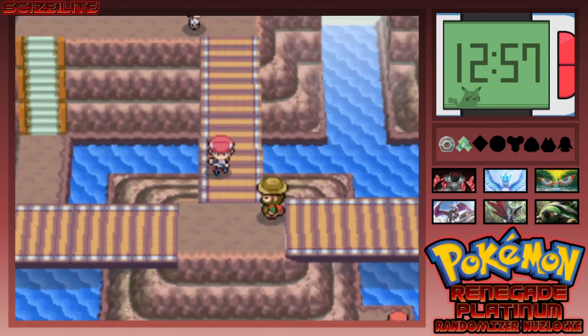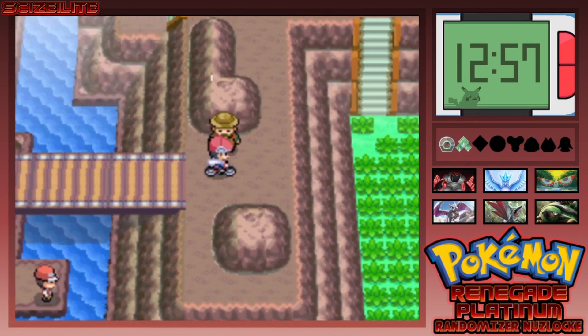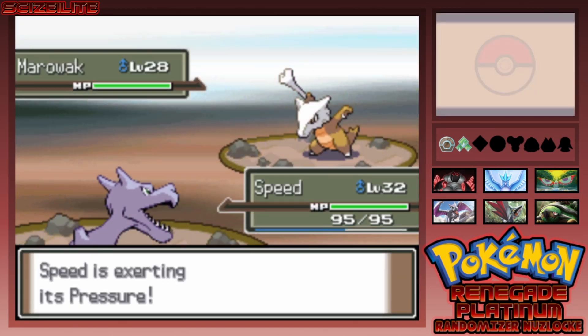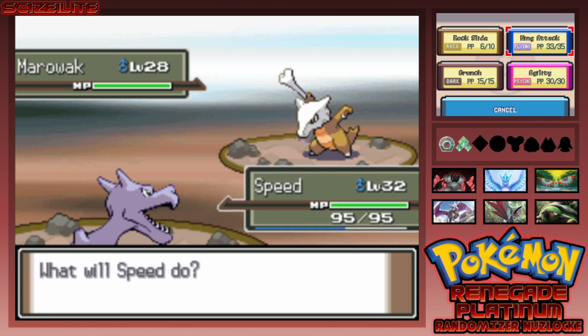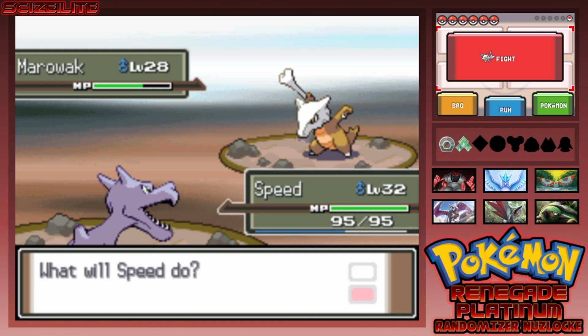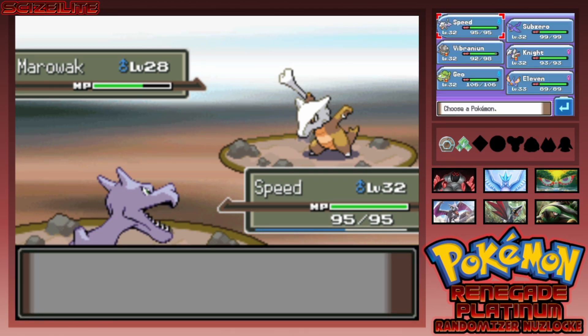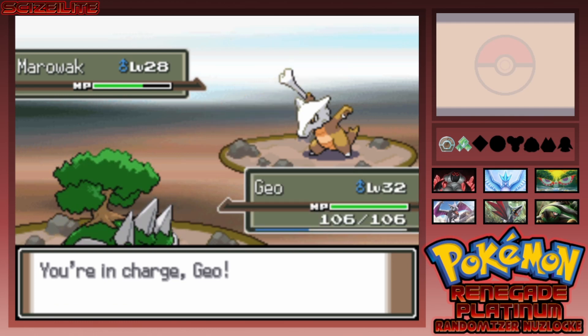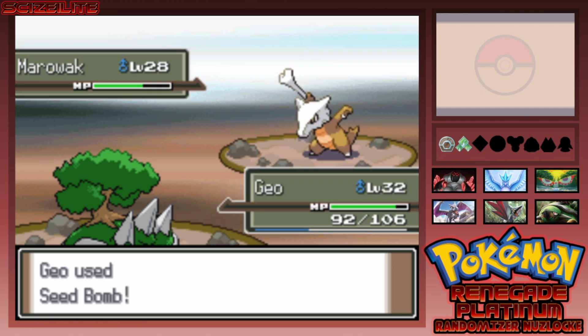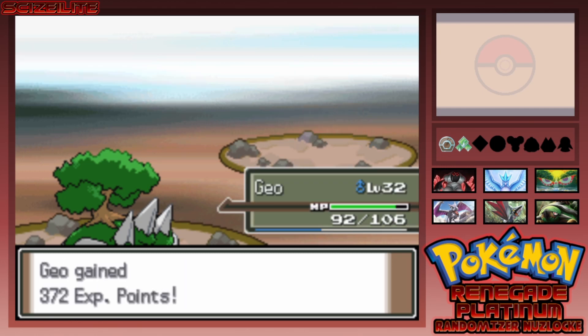Let's fight this trainer real quick. Maybe I shouldn't have Aerodactyl out front for Hikers but whatever — there's a Marowak, we can probably deal with that. He uses Swords Dance, which could be a problem. I feel like he could have a Rock move so I'm going to play it safe and go to Geo. It uses False Swipe — that's fine. Seed Bomb — one shot! Get out of here, absolutely destroyed.